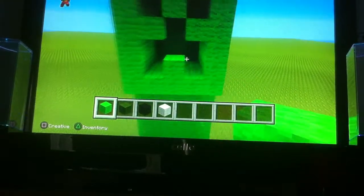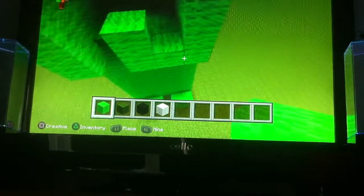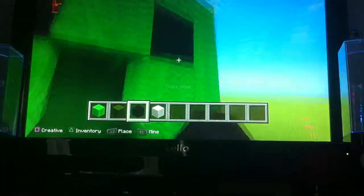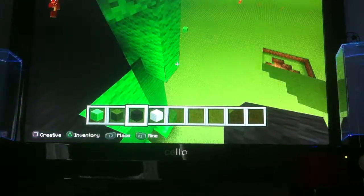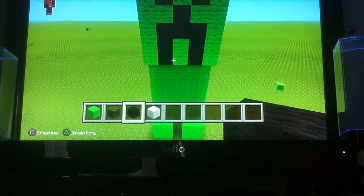So you've got to take away the blocks on the front bit, so it's like two eyes, and then between the two eyes, down one block. And then you've just got to add black blocks. And we'll spawn a creeper after to show you what it's like on PS3, if you haven't got it yet.